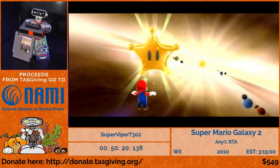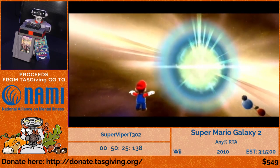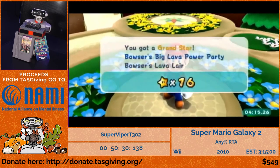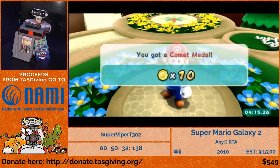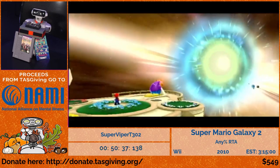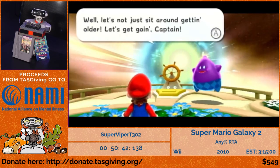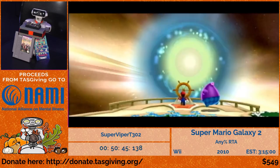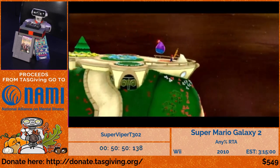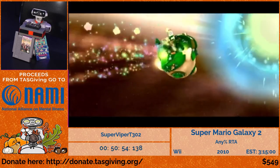Now getting into World 3, which is where I'd really say the run begins — this is where mistakes are much more likely to start happening and become more costly. Most deaths in World 3 and onwards will be upwards of about 30 seconds. Also in World 3, comets are going to start appearing, and we're also going to start doing some world jumping, so the routing is going to start getting a lot more open-ended from this point onward.